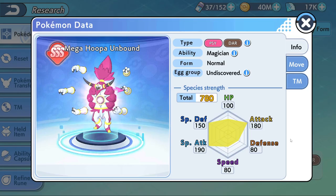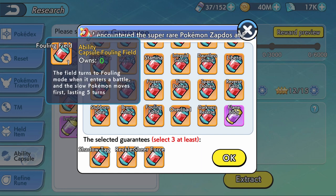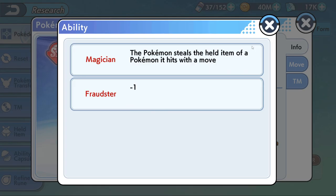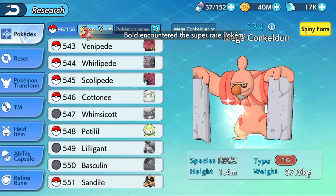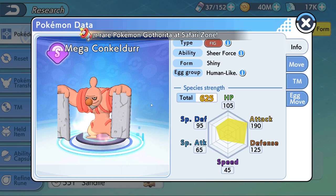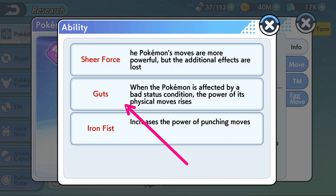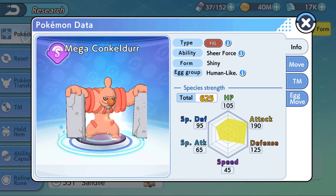The ability is called Fraudster — also known as Falling Field in some places. With 80 Speed you would not move first, unless you have Fraudster. What it does is: when you enter the battle with Hoopa, it activates a Trick Room for five turns. Trick Room inverts the speed of battles, so if your Pokémon is slower, it moves first. This makes Hoopa enable other Pokémon you wouldn't normally play — for example, Shiny Mega Conkeldurr, which is cheap and easy to obtain, has only 45 Speed but 190 Attack and access to Guts. With Trick Room it would move first. There are a lot of slow Pokémon who would enjoy playing alongside Hoopa.